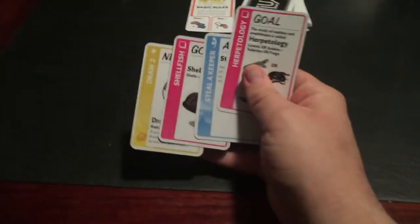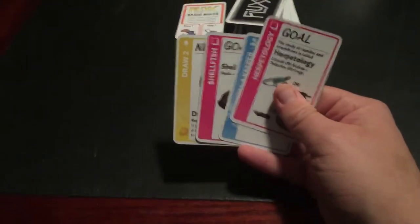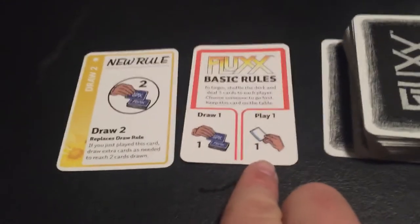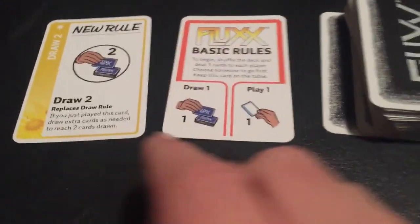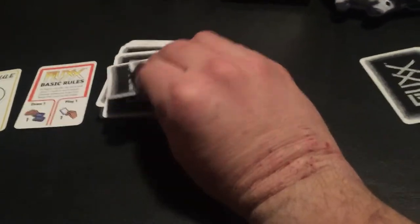So I'm going to start the game off. I draw one card into my hand, and then I have to play a card. I've got two goals and a Steal a Keeper action — but there's no keeper to steal, so playing that right now would not do me any good. So I'll hold on to those and play the card I just got, which is a new rule that replaces Draw One. Now every time we play, instead of drawing one card, we will draw two cards and then play a card. Since I just played this card, I draw an extra card to reach two drawn, and that ends my turn.